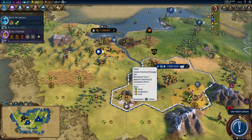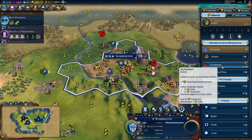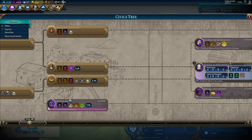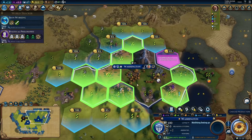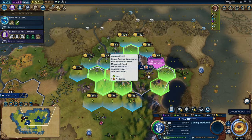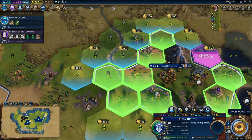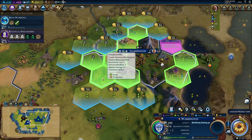In Washington, we have the option of placing one of our first districts: the encampment that we unlocked from bronze working, or the government plaza that we unlocked from state workforce. I'm going to get started on my government plaza because it's going to award us another governor title, provide eight loyalty per turn to the city, and give an increase of plus one to the adjacency bonuses earned by any adjacent district. Planning out where your districts go becomes very important. Another strategy is trying to find a tile you really don't care about — but this floodplain tile could get the district damaged quite a bit, so we'll put it here on this grasslands hill.